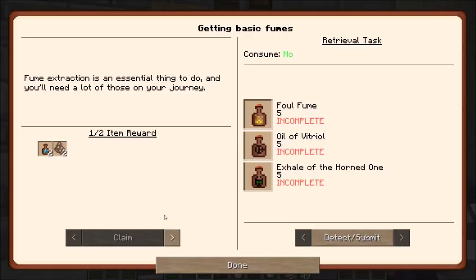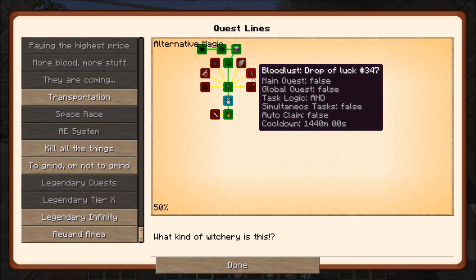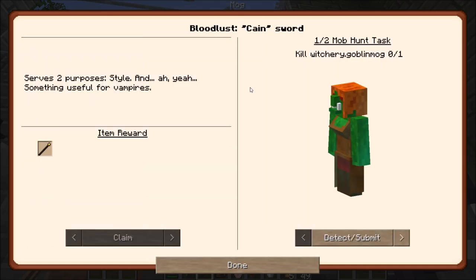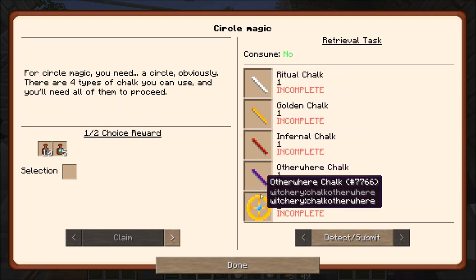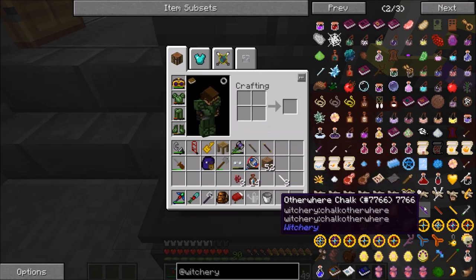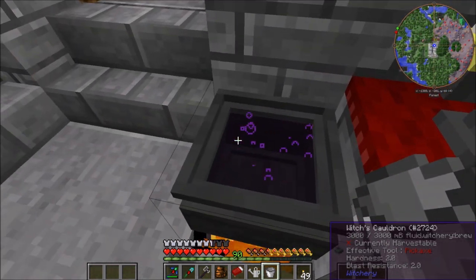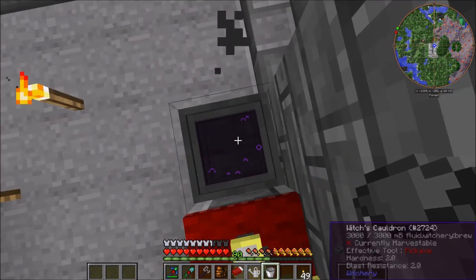I still need the clay jars as well as the lapis and the breath of the goddess, so I should probably prepare a little bit better. I just went ahead and made all of the fumes that we need — that should be foul fume. We needed that and I believe oil of vitriol. If you're wondering how I got the quicklime, that is just calcite in a chemical reactor. We actually need exhale of the horned one, so the oak sapling thing, not the birch one. Let's claim that. We need to slay five demons for that one, and slay a goblin for this one. We need some chalk and the circle talisman. I think I messed up here — it's not doing anything, it's supposed to do something.